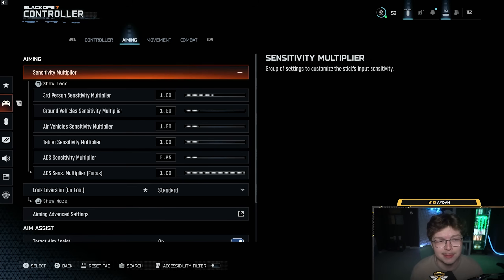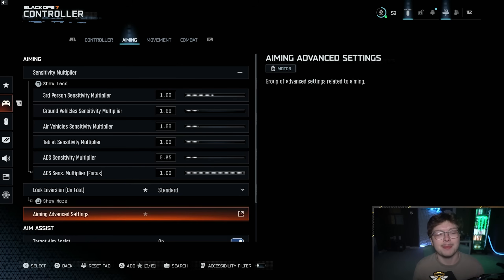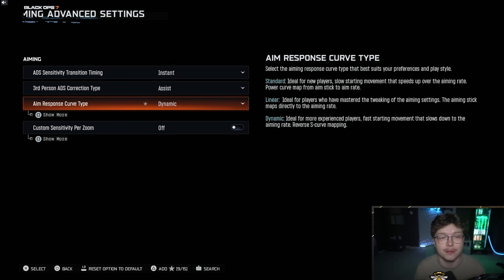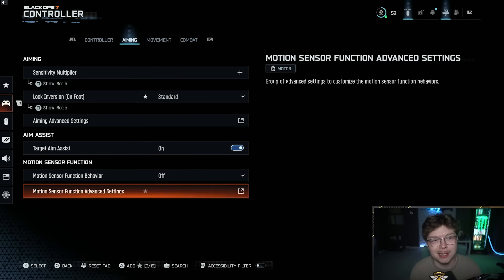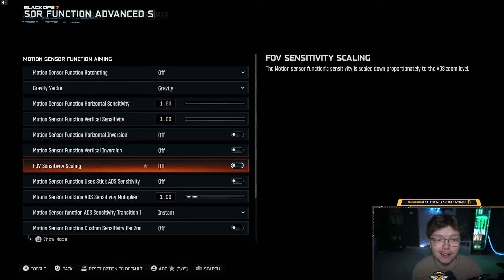Moving to the Aiming tab: I have my sense multiplier at 0.85. Most people have this a little higher but it depends on your sensitivity - that's just what I'm running at the moment, all preference. For aim advanced settings, I use Instant ADS sensitivity transition time and Dynamic aim response curve. Dynamic is huge - make sure you have that on. One little secret: in your motion sensor function advanced settings, turn off FOV sensitivity scaling.